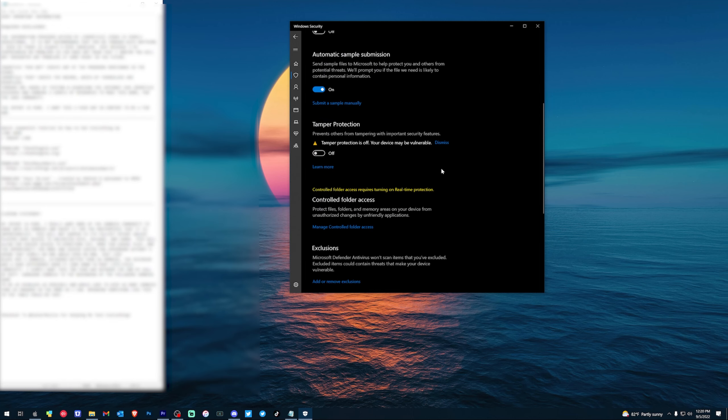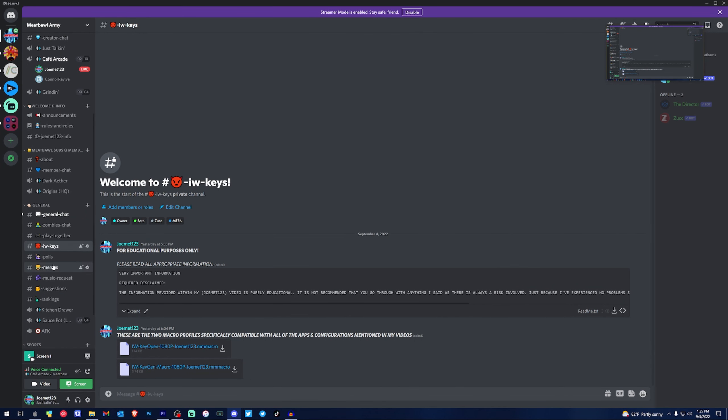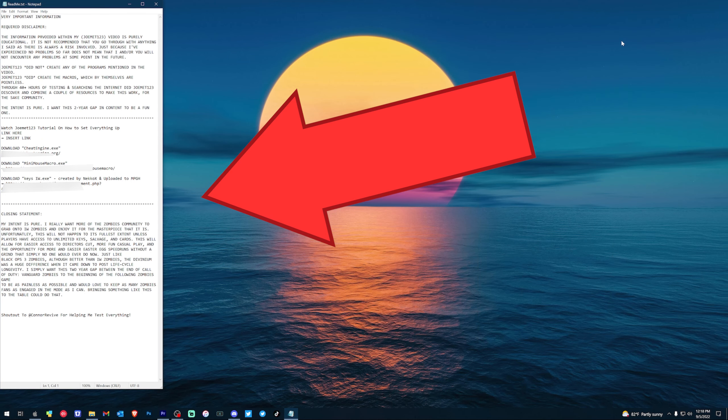Next, in the IW Keys section, install the two macro profile files: the Key Gen and the Key Open profile. These two files are the only ones I made, and for that reason I can confirm with certainty they are 100% safe. Next, download and install Cheat Engine. Once that's done, download and install Mini Mouse Macro. Again, all of the links are in the readme file.